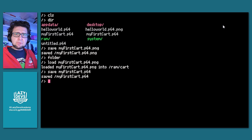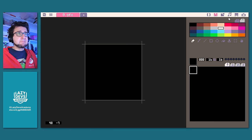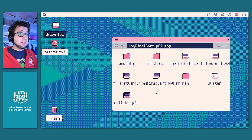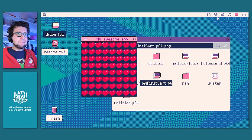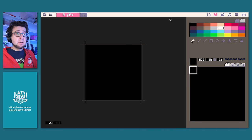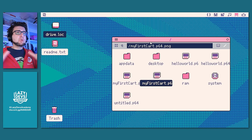Let me reboot Picatron real quick. We now have a very fresh state — nothing in the sprite sheet. I'm going to run the Picatron cart we just created — double click and it runs 'my awesome app.' As I said at the very beginning, this runs the app in a window but it's not loaded into RAM. The RAM is still empty. We can now work on a different cart while our old cart is still running, showing us a bunch of hearts.